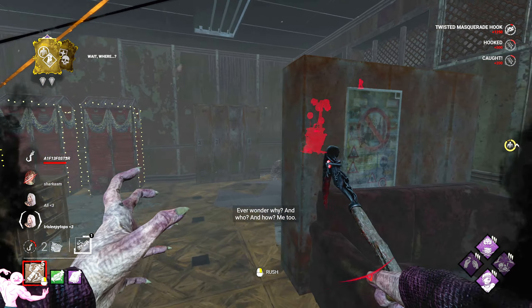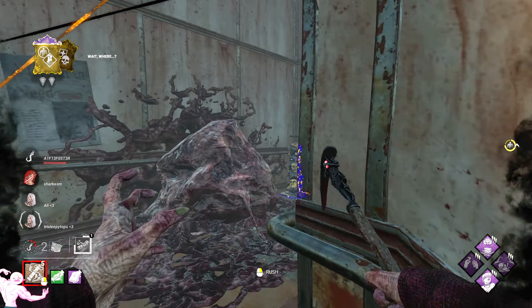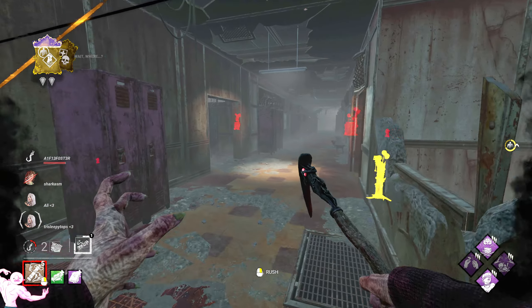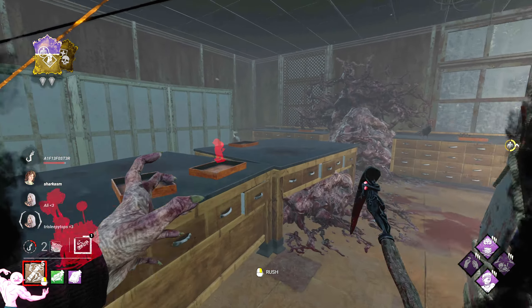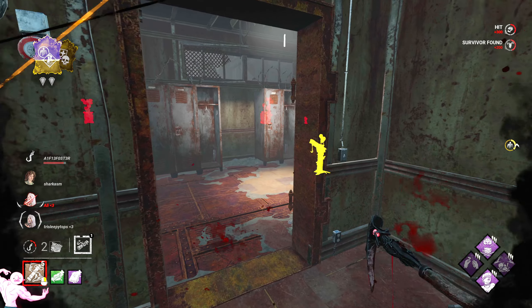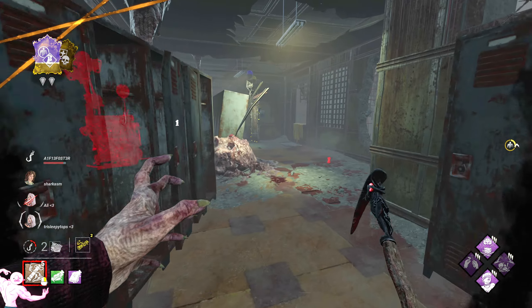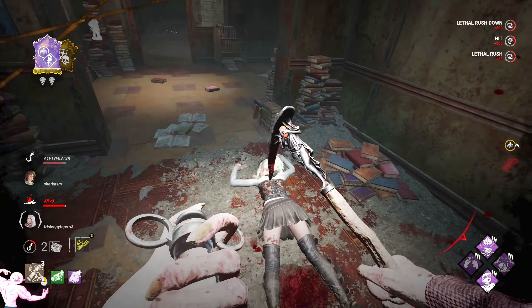I'm undetectable now. No rushes needed. Someone's destroyed a totem, so that's a Pentimento stack. I expect someone to be here. I'm not rushing just because I make so much noise when I do, and it kind of defeats the purpose of being stealthy. That's what I was thinking when I saw this build.